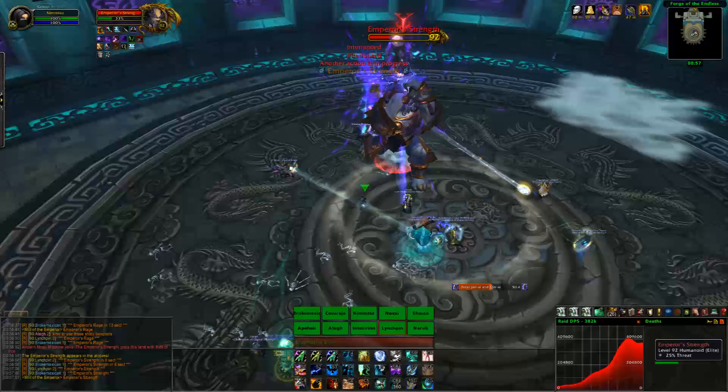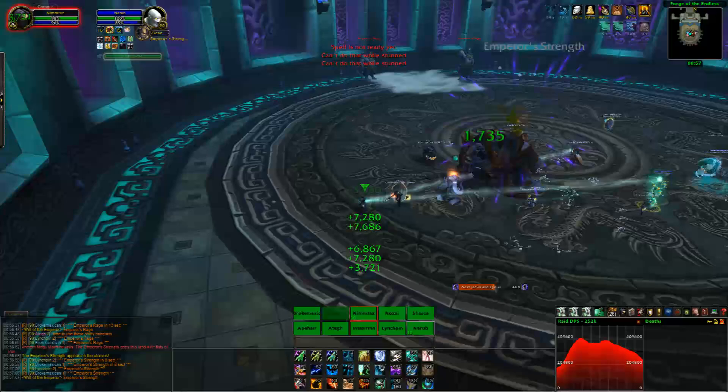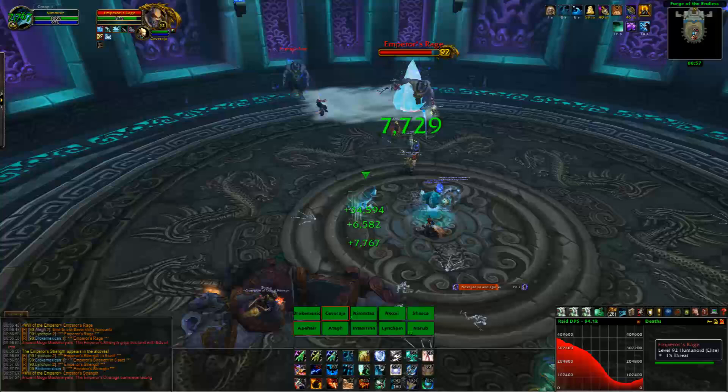This encounter is all about controlling adds, more or less. There are three different types of adds in play: Emperor's Rages, Courages, and Strengths. First, we're going to talk about the Rages.